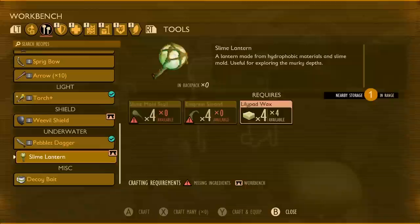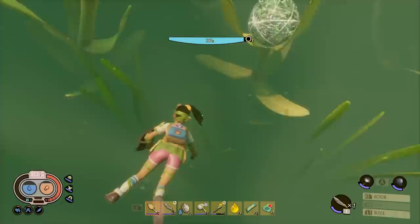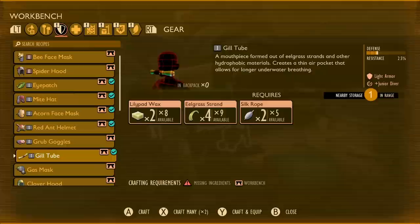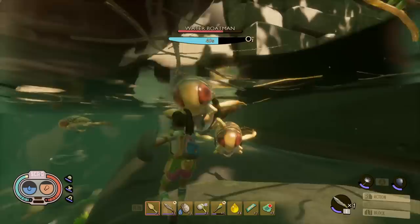You will need a Slime Lantern — the Slime Stalk ones just don't last as long. Head back to the water to grab eelgrass with your new Pepplic Dagger once you've analysed the algae and other items. Harvesting goes directly into your inventory, though some pieces drop as extras so watch they don't sink. For the Gill Tube you'll need two Lillypad Wax, four Eelgrass, and two Silk Rope. The Finflops are a nice bonus if you kill four Boatmen.